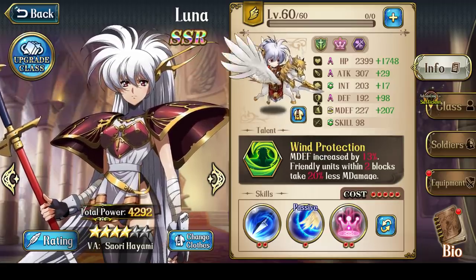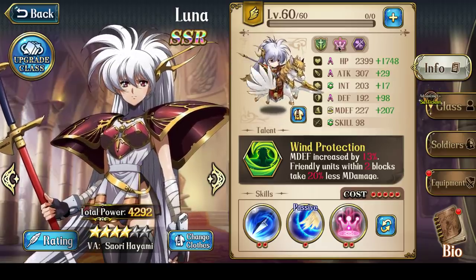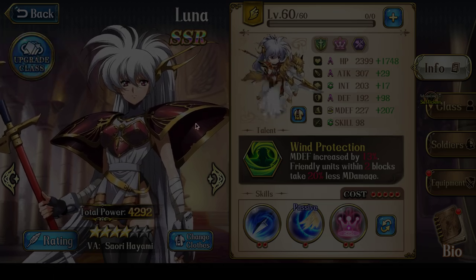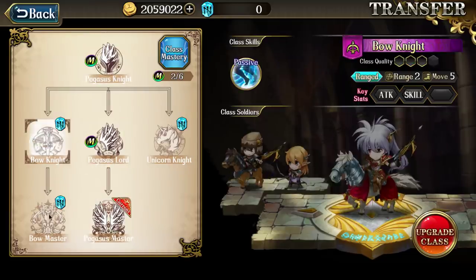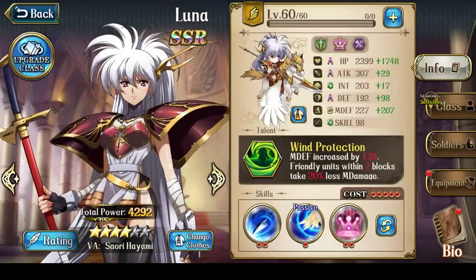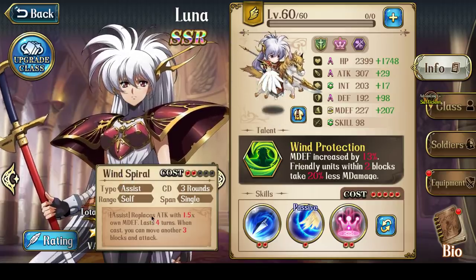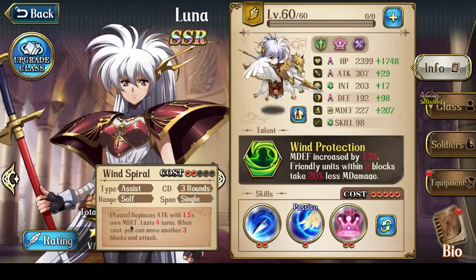Now let's talk about her skill combinations. It's fairly straightforward. If you're using Luna where she only has Pegasus Master — so no runes into her Bow Knight class — then this is really the ideal skill setup for her. Her bread and butter skill, without doubt, is Wind Spiral, because Wind Spiral replaces her attack with 1.5 times her own magic defense value.